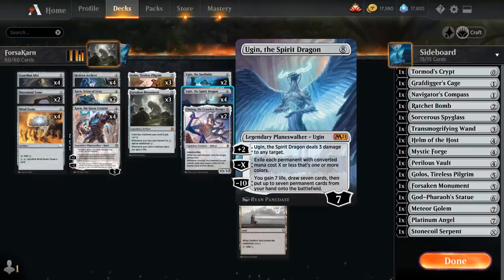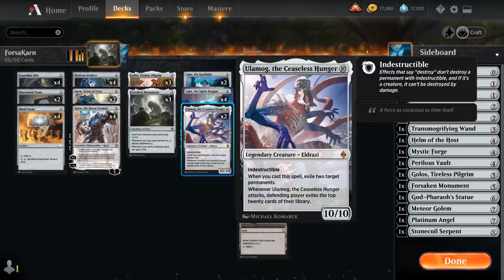Two copies of Ulamog the Ceaseless Hunger — a 10/10 indestructible Eldrazi. When we cast it, even before it resolves, we get to exile two target permanents. And when Ulamog attacks we exile the top 20 cards of the opponent's library, so that's also a way to win the game by milling the opponent out.